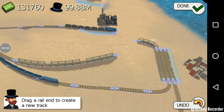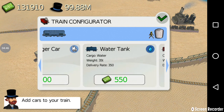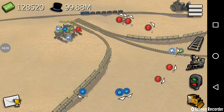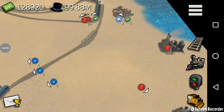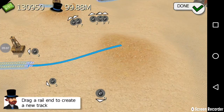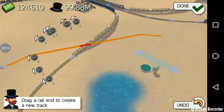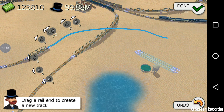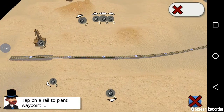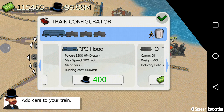I'm going to connect the cities of Kuwait and Riyadh, and assign a train to transport cash between these two cities. Done, I have assigned the train. Riyadh also has an additional demand for fuel, so I'm going to connect the oil well, which is located here, to the oil refinery. I have connected them. Now I'm going to assign a train to transport oil from the oil well to the oil refinery. Done, I have assigned the train.